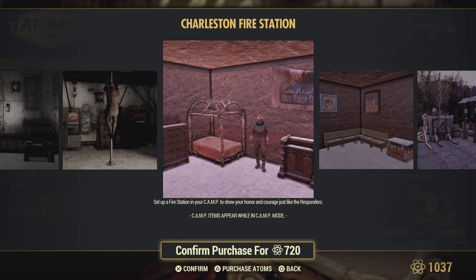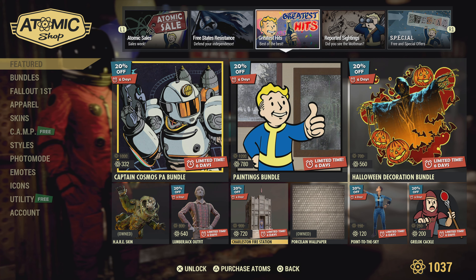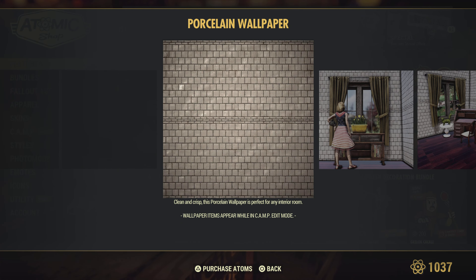The Charleston Fire Station is pretty cool — I actually have it. It has a pole you can go down, and it's not a stripper pole, so don't get any ideas. It's a fairly cheap one too, for only 900 atoms for everything.